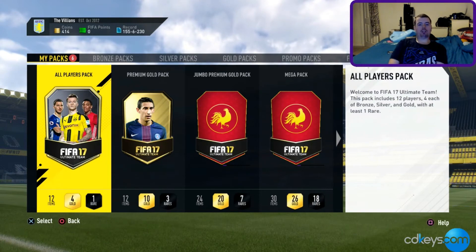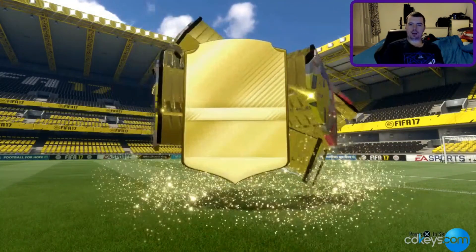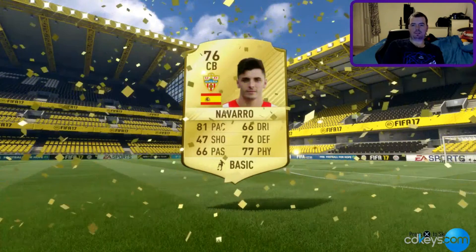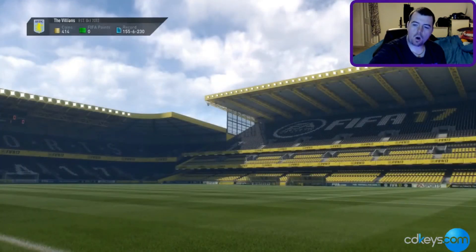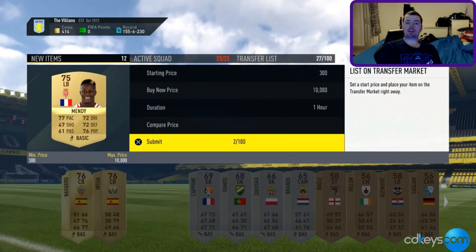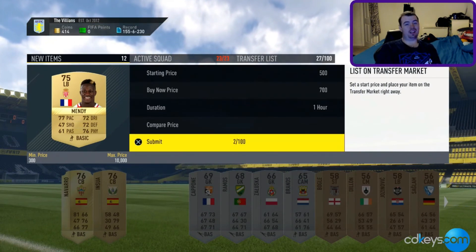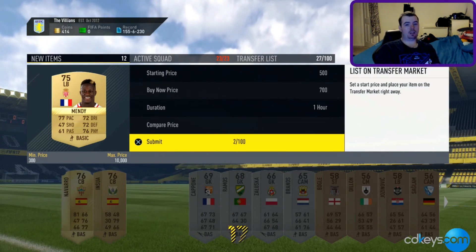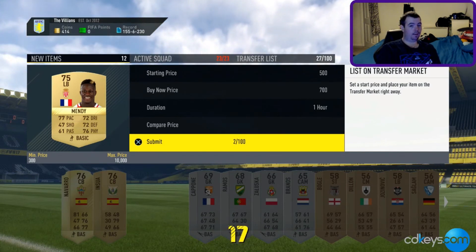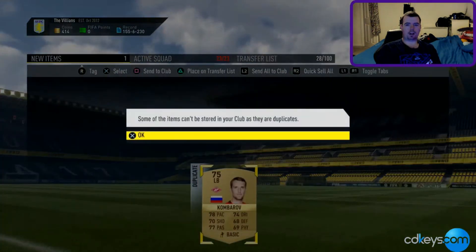I'm going to open these packs now. Starting with the All Players pack because it's the worst one. We got Navarro — that's rubbish. Oh wait, it's a rare gold — oh, I might have actually made a bit of money here! As I said, this pack is worth only about 5k. Everyone else goes to the transfer list.